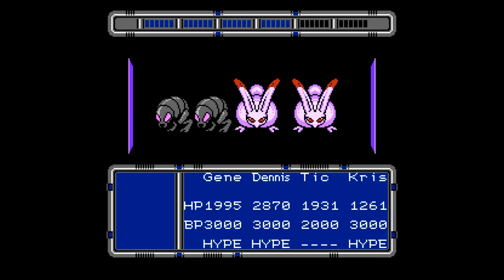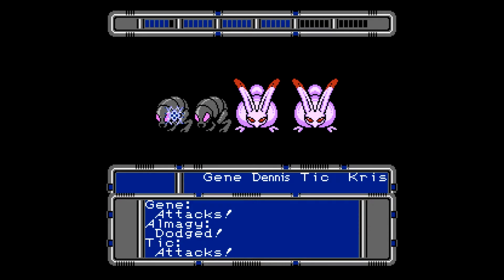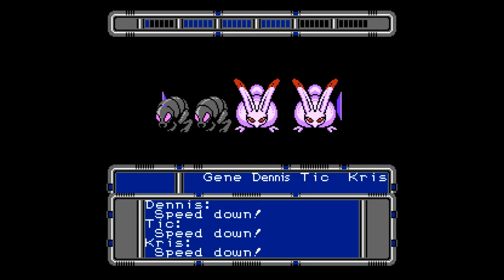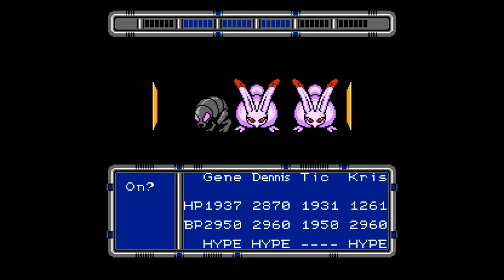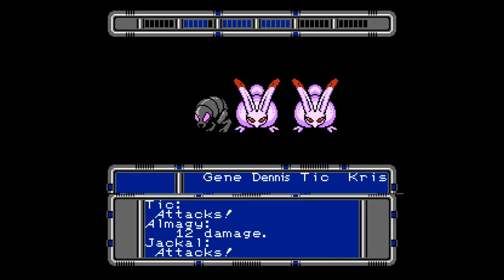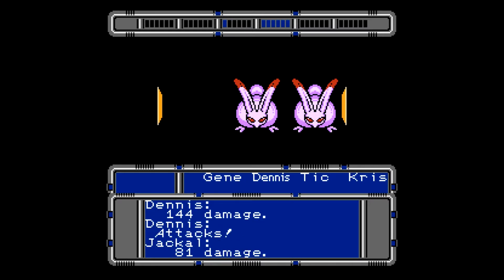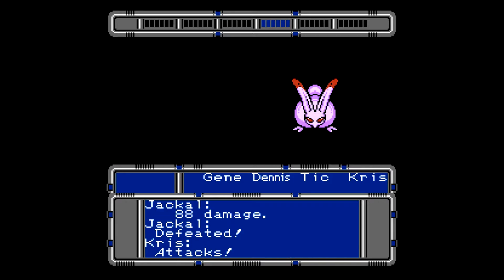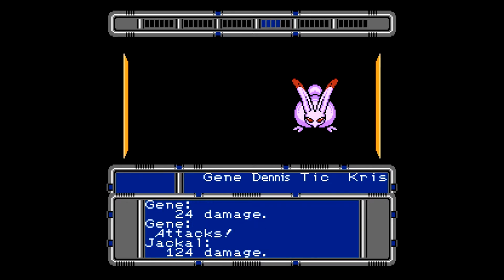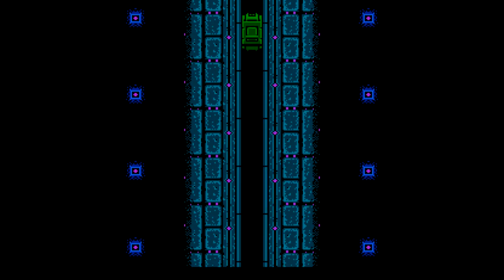Okay, so this is the same foes as what we were facing inside of the place where we got Tick. Most importantly, all the characters have 3,000 point BP tanks now, which is a huge assist. Hopefully they can last us long enough to do what we need to do in here.